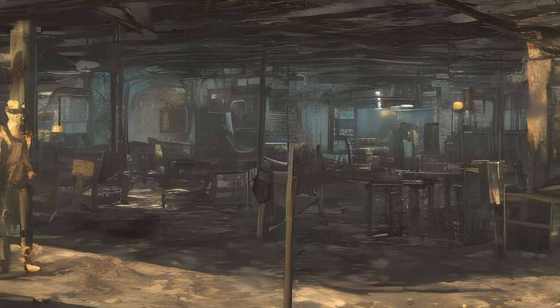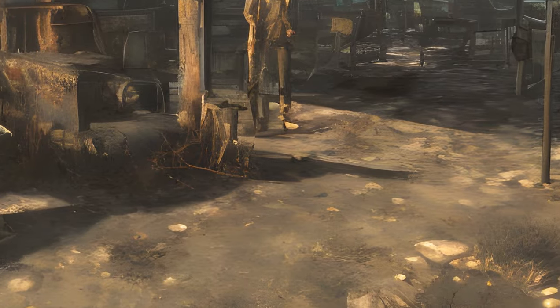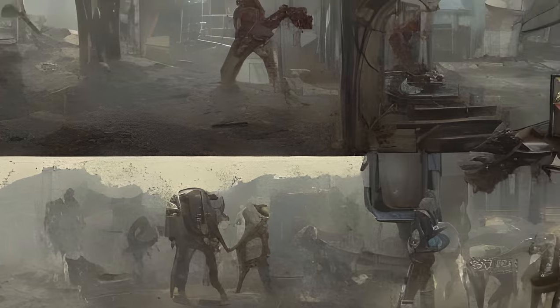While traveling through the many landmarks of the Commonwealth, the sole survivor can experience random encounters. The Fallout 4 Vault Dweller's Survival Guide separates them into eight different types of encounters.